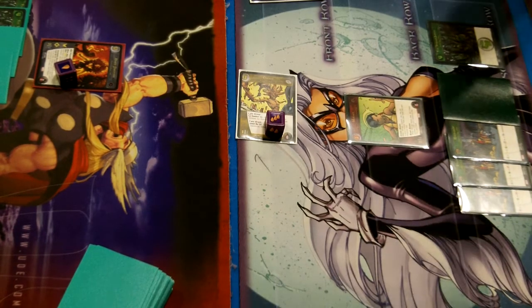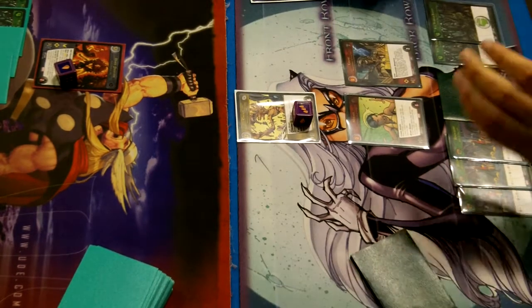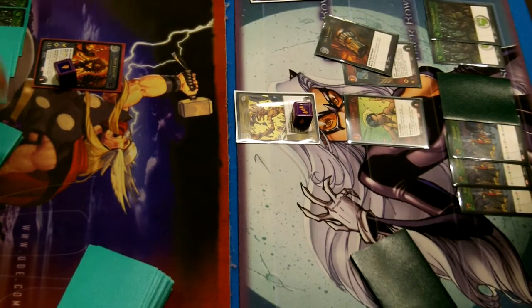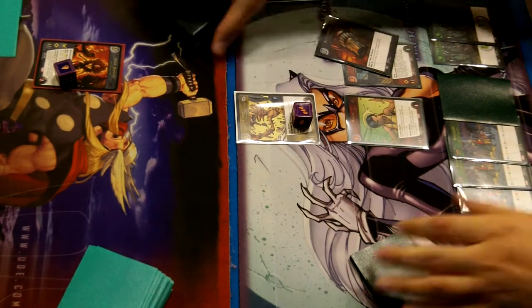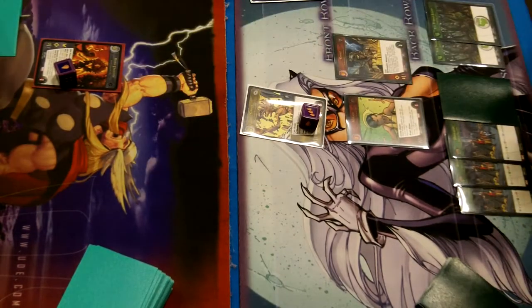Usually by the time Groot gets big, you're hitting your high drops, so you can deal with it. That's not the case for me right now, because I didn't draw the locations that I needed — because I never do. So I think I just passed there, played a face-down resource and passed. He gets a Net Launcher for Ghost. There would really be no advantage in playing it right now — he should probably just add it to his hand. Since I haven't ramped yet and there's the chance I could do it at any moment, theoretically if I drew Keys, then he could Net Launcher my Dark Phoenix.